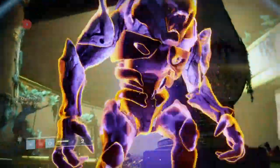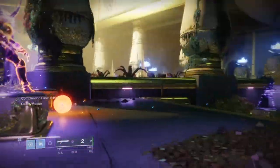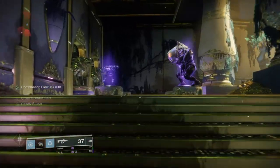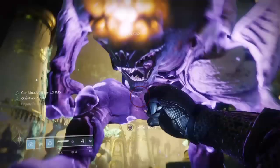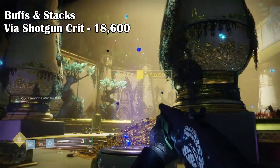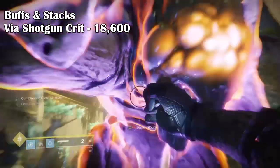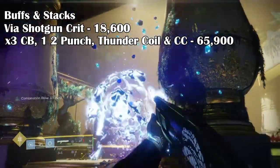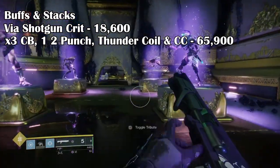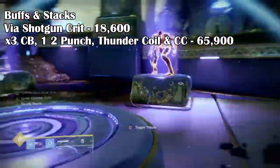The Warmind mod is meant to provide an extra 10% damage to our weapons, while Combination Blow can stack up to x3 as long as we dodge and melee to stack. Upon testing, we can get our shotgun damage to 18,600 crit instead of 17,000. Then with x3 Combination Blow, 1-2 Punch, Thunder Coil, and cross-counter, we now have 65,942 — just under 65,900 — for melee damage alone. That's a lot of damage from a simple melee attack, and it only requires us to do that combo 3 times to get that buff.